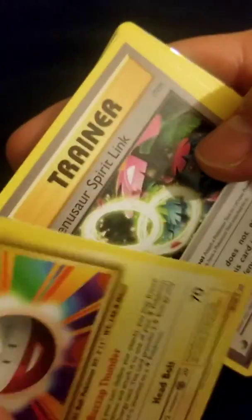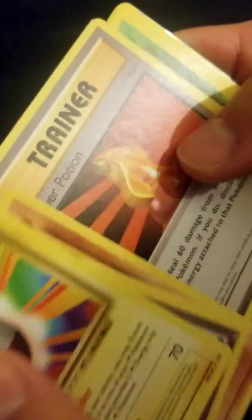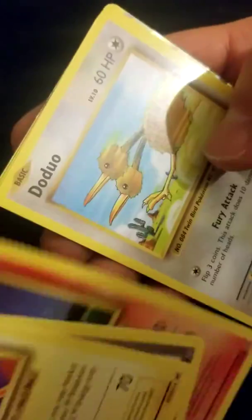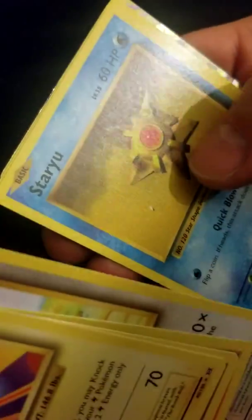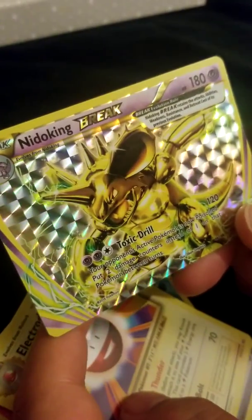Hopefully these packs won't be watered down. Electrode is the starter, Venusaur Spirit Link, Machoke, Super Potion, Tangela, Porygon, Dodrio, Staryu, Seal, and a Nidoking Break card. Look at that — I don't think these were way good. A Nidoking Break card — I don't think we have this Break card yet. It's been a while since I've seen one.